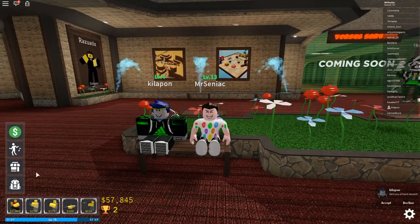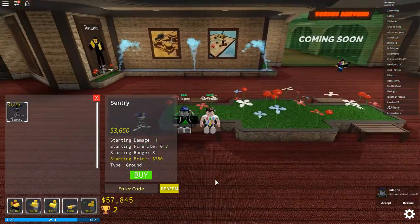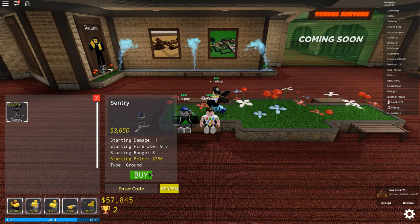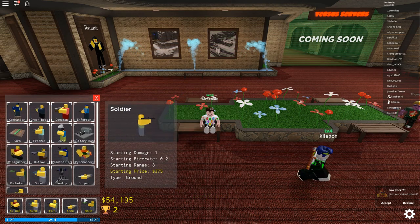Before we jump in, we're gonna go to our little store. You can see this is where the sentry is — it costs 3650 to purchase, with a starting price of 750. We're gonna buy that because we are gonna have a lot of fun with this.